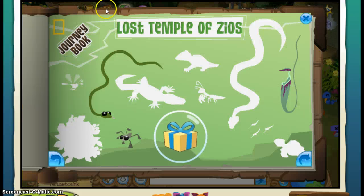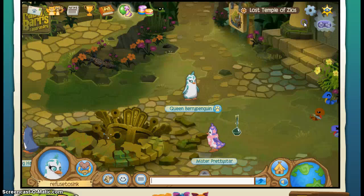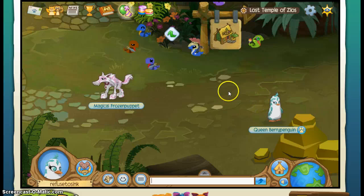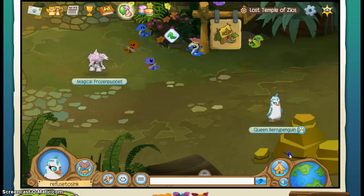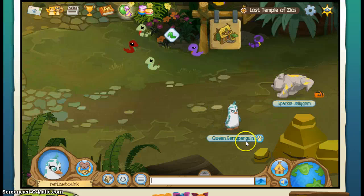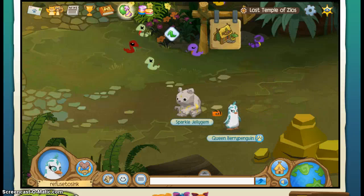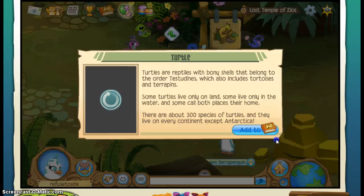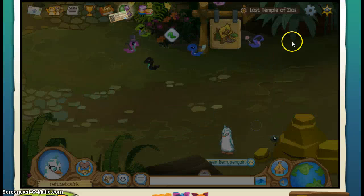Let's look back at our book. We know there's a turtle over here, so let's look for it. It usually comes up over here by this rock, so we should sit and wait for it. Our turtle is right here — you can see he's peeking his head out, and we're going to click on him. Add him to our book.